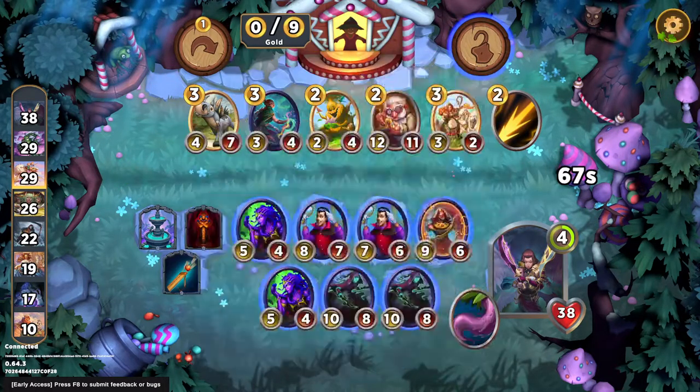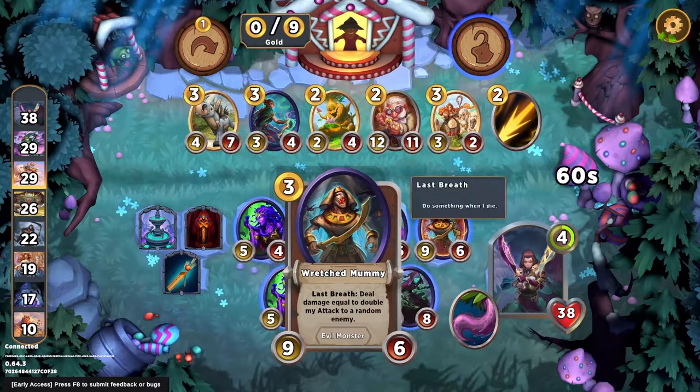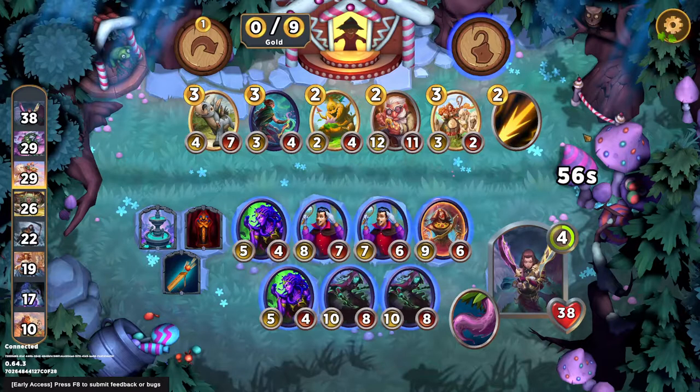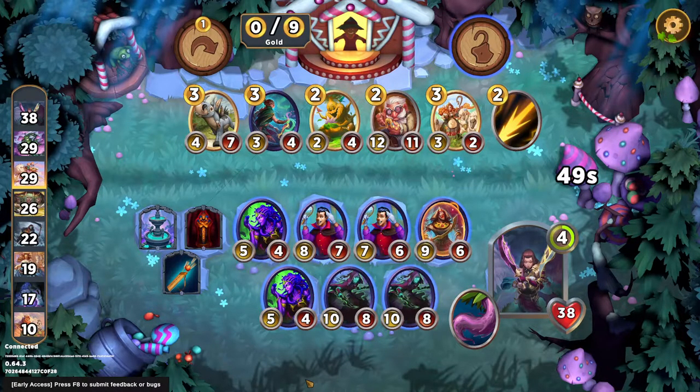We're full evil now. We're going to try to ride on the coattails of Sarcophagus and this mummy dealing 18 damage whenever it dies — that's huge. And then we have some pretty big back-end attackers. I'm feeling good about where we're at.